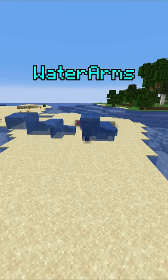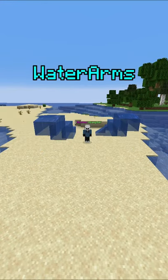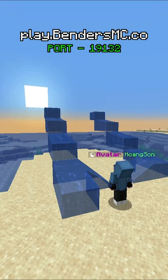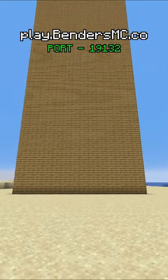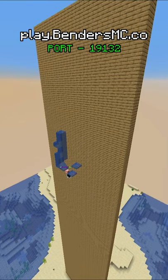This is the water arms ability for waterbenders on my avatar themed Minecraft server. Water arms is an ultra versatile move that allows you to push and pull your targets towards you. You can also use the grappling feature of water arms to scale steep walls and hills.